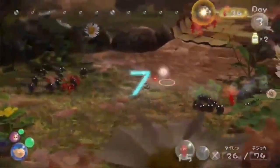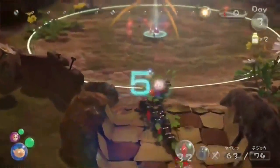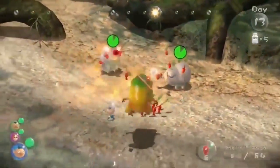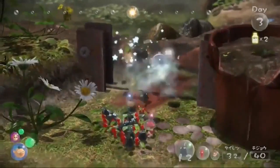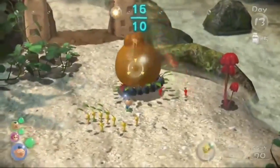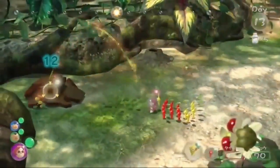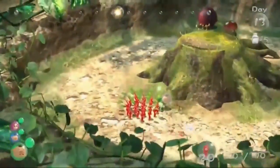Night on the planet is dangerous, so you can only explore from dawn to dusk. During this time, it is important to use the different color Pikmin's skills. Players can divide activities among the different characters and explore separate areas with different groups of Pikmin in order to progress with their exploration.